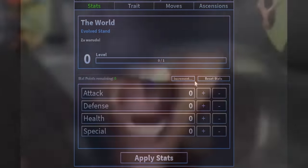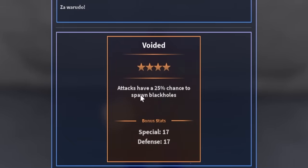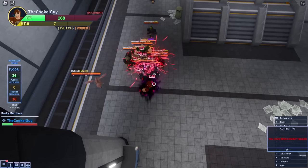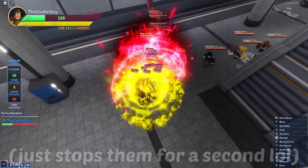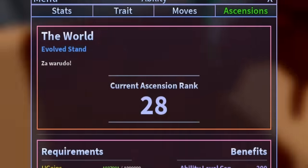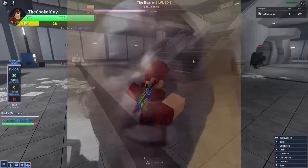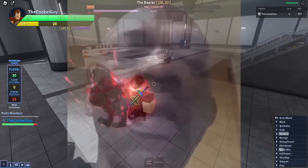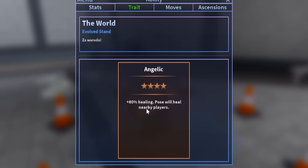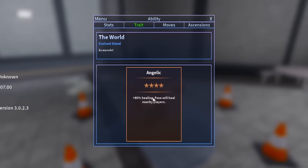I'm out of viewpoints again. I don't know what this means by black holes, so I'm just gonna barrage. I can hear those effects but I have no idea what they do. I'm already like 6,000 Robux deep just on U coins - this is taking so long. Okay, we got another legendary support trait - Angelic: 80 healing, pose will heal nearby players.